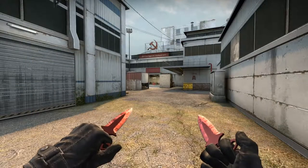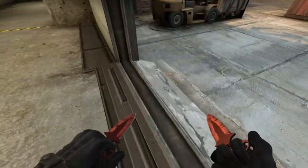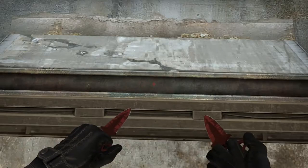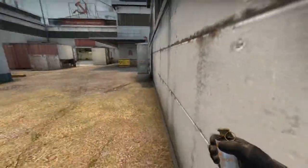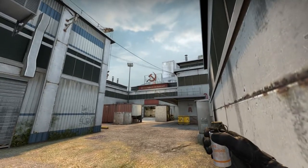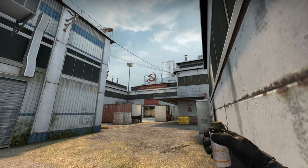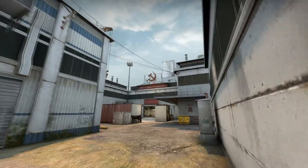Let's hop right into it. We're starting at A — the most important smoke you need to throw is the entry smoke. How you're gonna do that: grab your smoke, stand in this corner right here, turn around, you will see this edge right here, go up until you hit this bar right here.